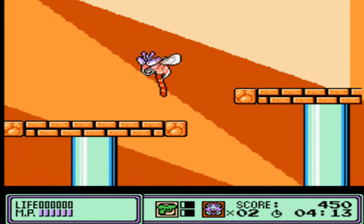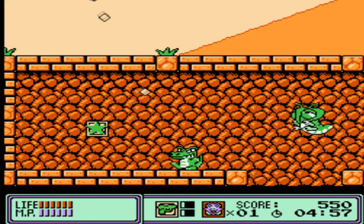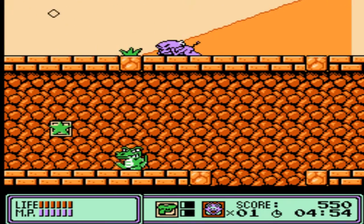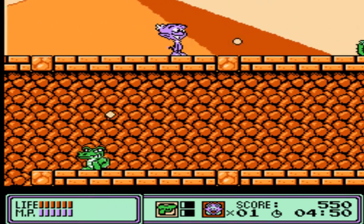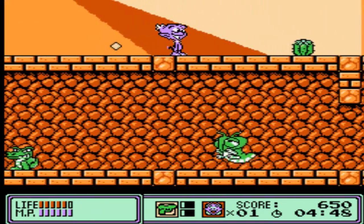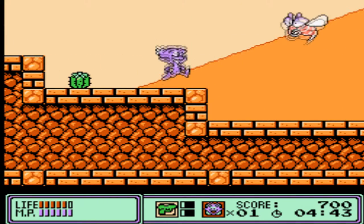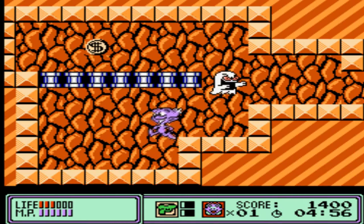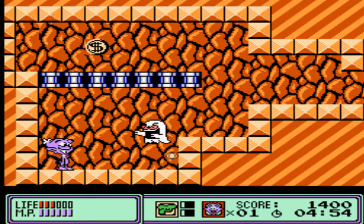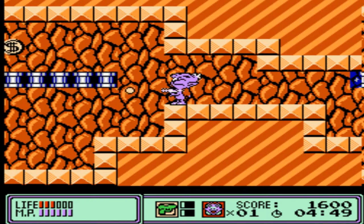They published some badass games. They were involved with 3D Dot Game Heroes, which is a really badass game on the PlayStation 3. As for Widget, the game is a side-scrolling action platformer based off a cartoon series named Widget the World Watcher, which stars a purple alien named Widget. I've never seen the cartoon before, but it ran three seasons and had 64 episodes. It was created by Peter Keefe. In Widget on the NES, you will go through five levels, and you can choose which order to play, at least the middle three levels. After beating each level, which will consist of a boss battle at the end,